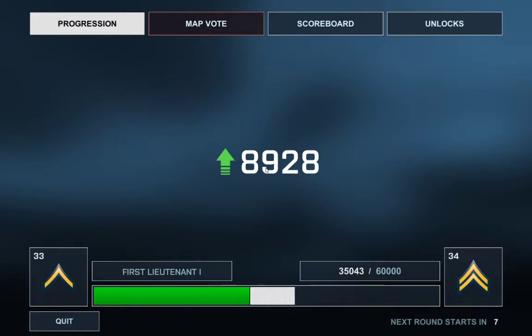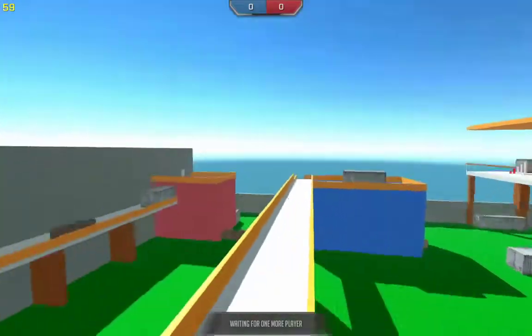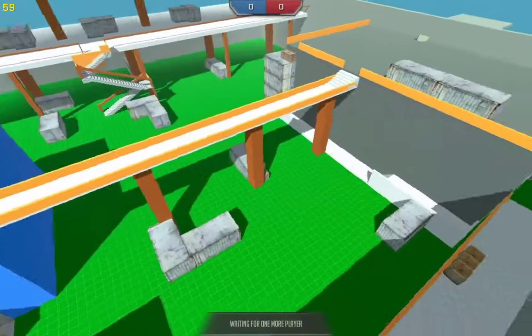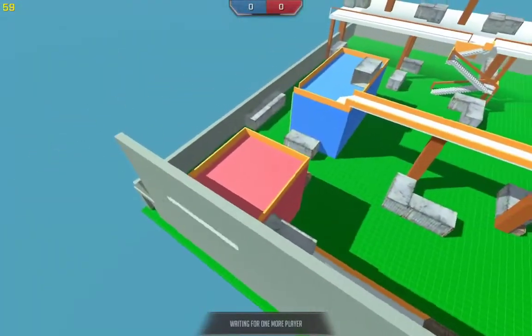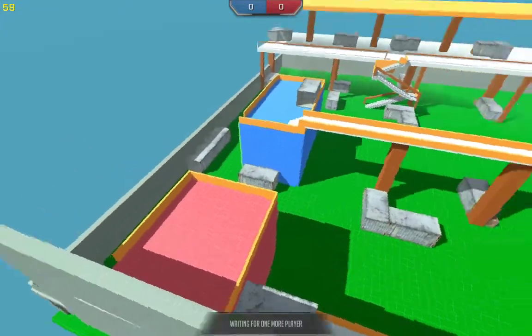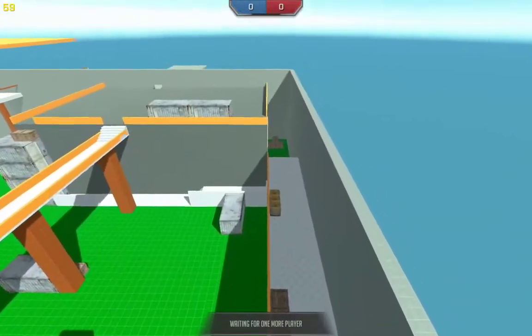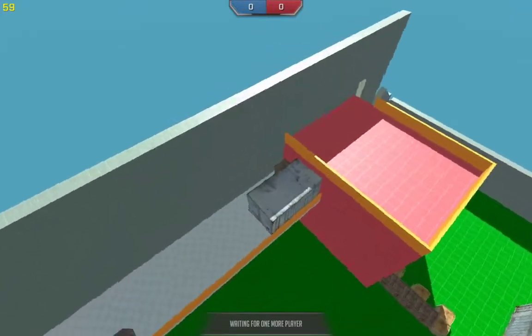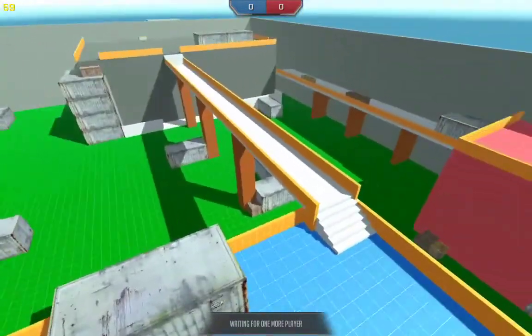For the team deathmatch version, definitely change up the spawns and make sure to put them in sensible places. It might work to have the spawns in opposite corners of the map. Looking at the layout, we've got the interior in the gray box there, two towers here, and that area over there. For spawns, you could probably just put a row of spawns on this part here, and have your other spawns behind these containers on the top and bottom, and it'll work well enough.